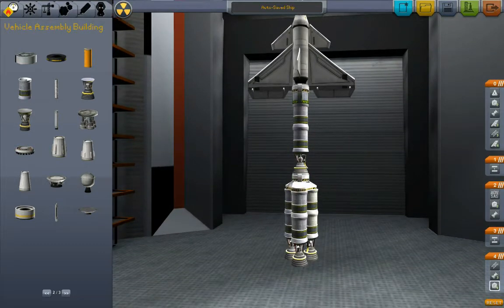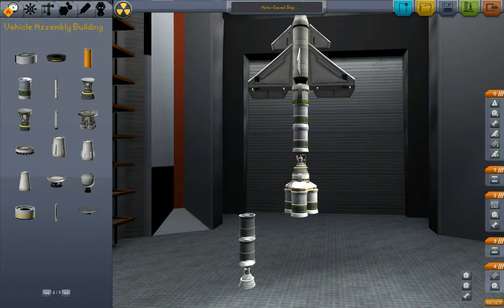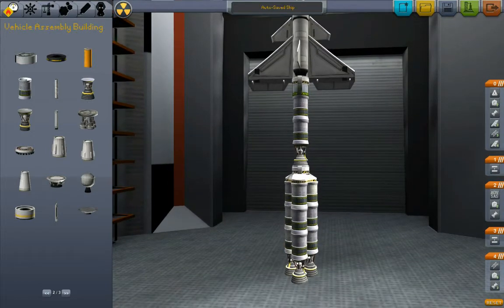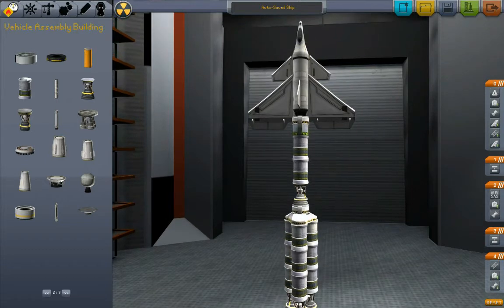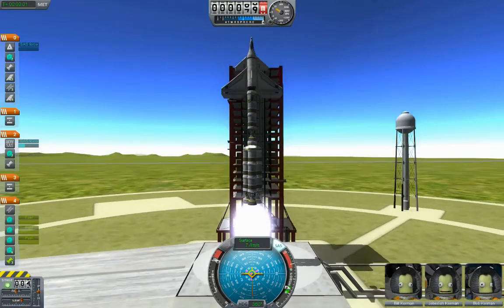Three-way symmetry is already on. All right, so we've got more fuel. It means we've got more mass, but we've got more juice too. Let's see what this does for us. Turn SAS on, throttle it up, launch. Away we go.